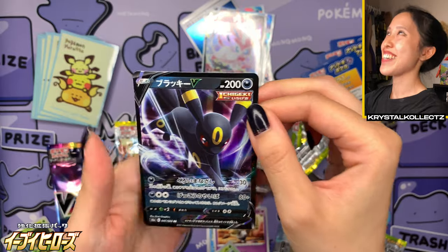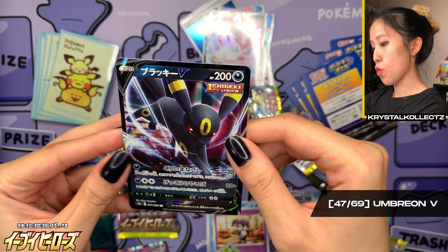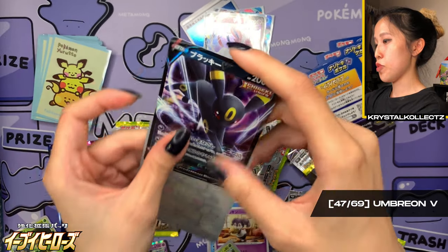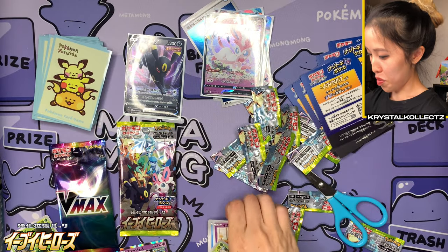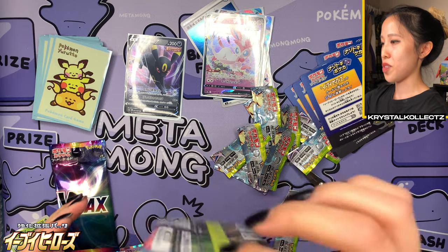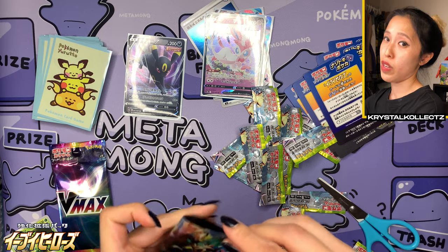Yes! This is definitely worthwhile. Now that we got Umbreon V — my favorite — this is number 47 out of 69. That looks really, really cool on the dark borders as well, it matches the black borders of typical V cards. So then the VMAX pack. If it is an Espeon, I'll still say it's worthwhile because that is one of my favorite Eeveelutions.